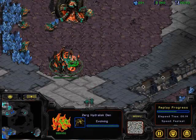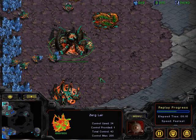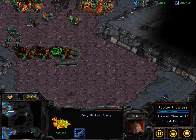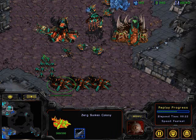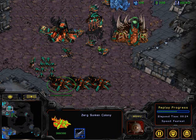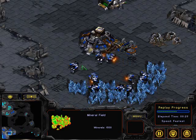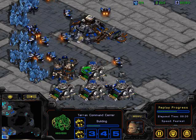Moe almost reached a food cap there and his lurkers are done. Shism is outside of Moe's base, not going to put the pressure on though — he's got to know that Moe had time to prepare. Moe with his third base up, that's his mineral only, and Shism still has not taken a second gas.